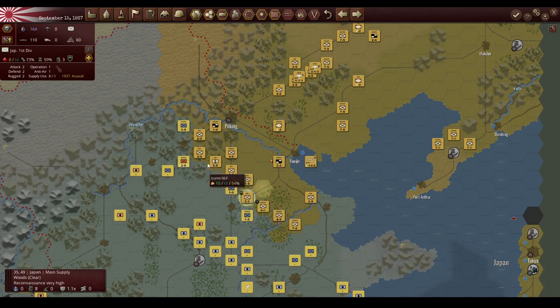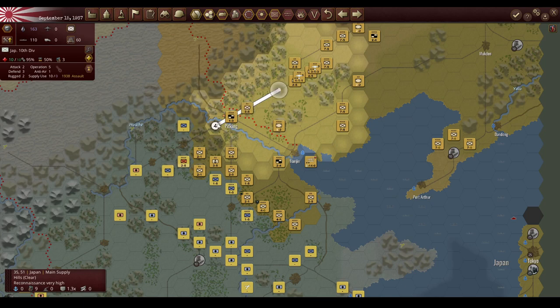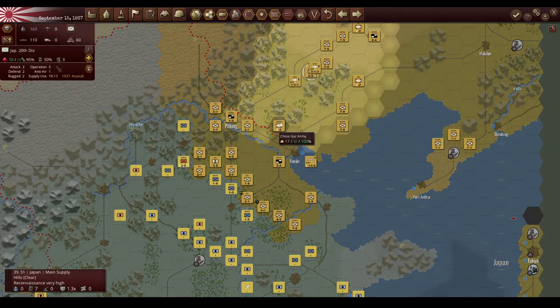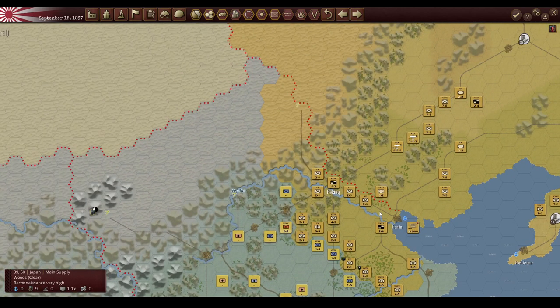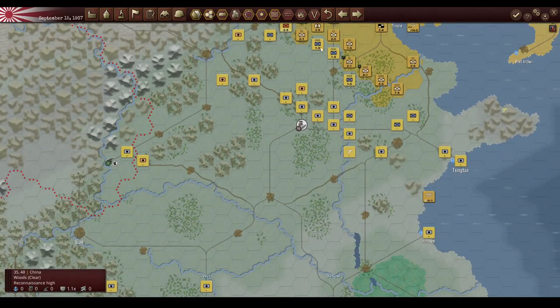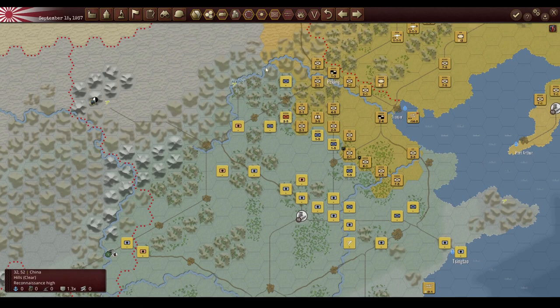My new plan: number one, we want to try and encircle these guys right here as best we can, so we're going to continue with that encirclement maneuver. I'm also going to bring units up to defend at Peking. These reinforcements that arrived a few weeks ago are going to start heading to the front lines. I'm going to create an army group over here where you see this peninsula, and then another army group west of Peking — so we'll have two groups, basically a two-pronged attack, attacking down the line and trying to encircle the Chinese in the middle.